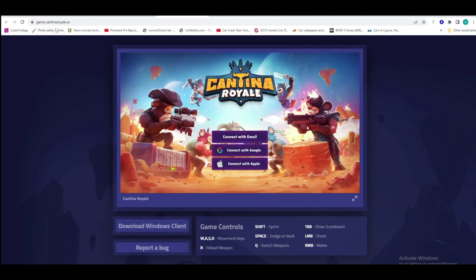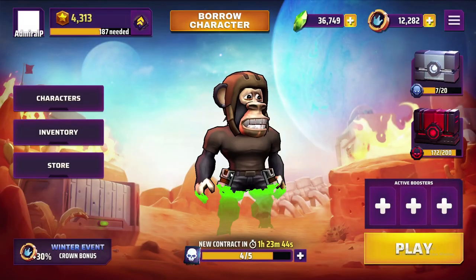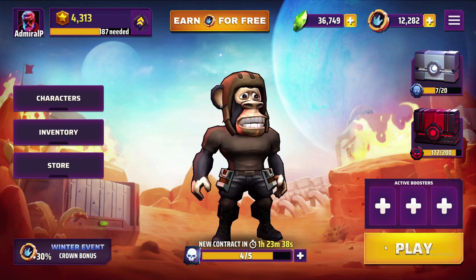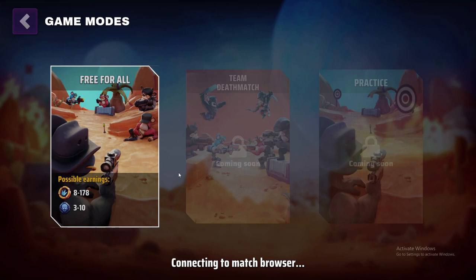Right now you can either log in with the email you got or you can download the game. Now we are inside the game. What we actually see here is the player — the NFT player I'm holding. This is my one-eyed character and I'm trying to get inside a game to play.